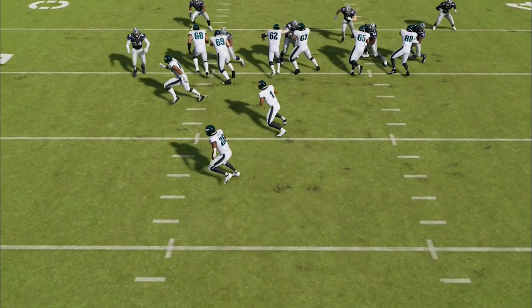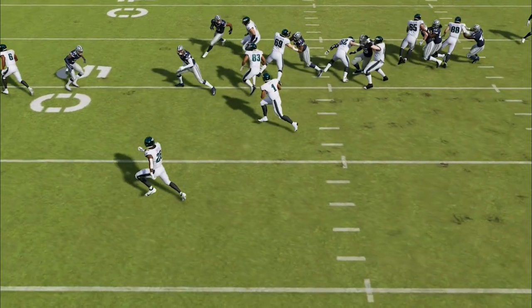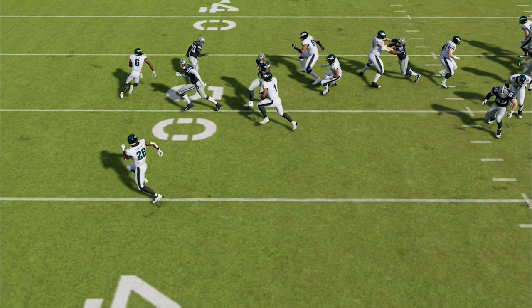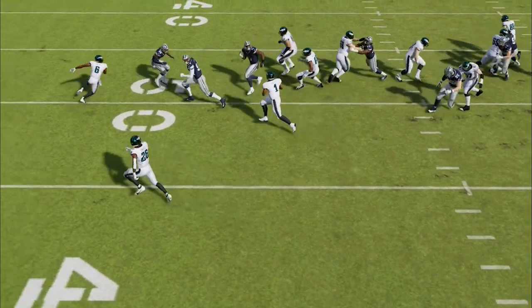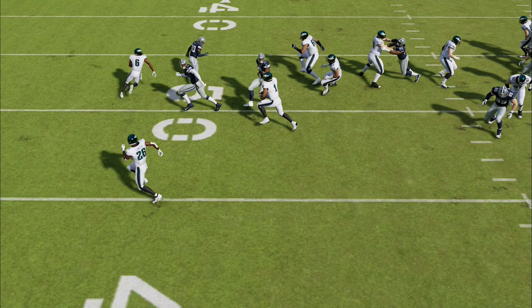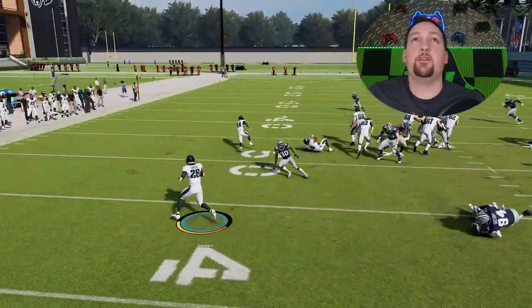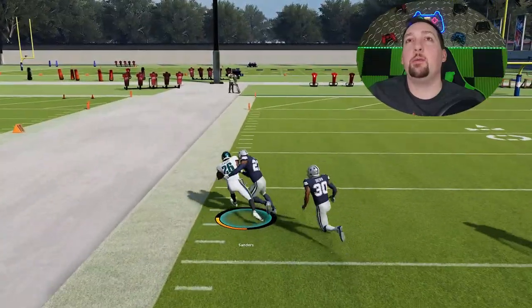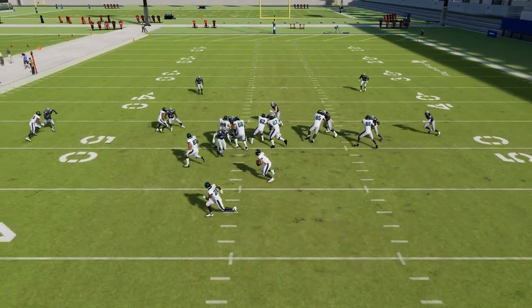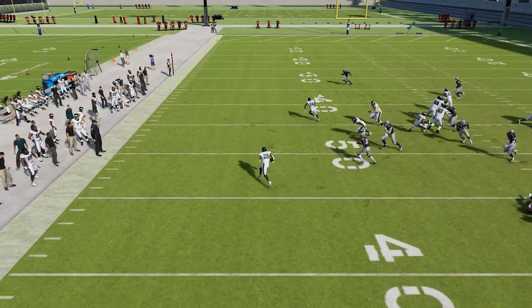Typically you can run with the quarterback if this first defender doesn't come at you. Here I decided to pitch it — probably should have got up behind 83 and he probably would have blocked that guy, but it was a totally busted play and it still worked out. The pitch is simply going to be hitting the left bumper — that's L1 if you're on PlayStation. On this next try you can see the force defender comes in much quicker and boom, we're getting a very big play. With a little more speed I might have had a touchdown — that was still like a 30-yard run.